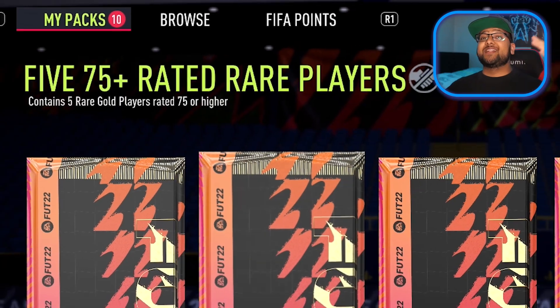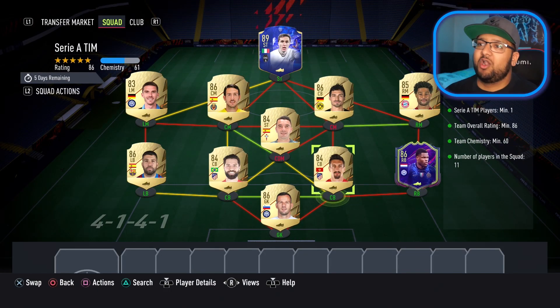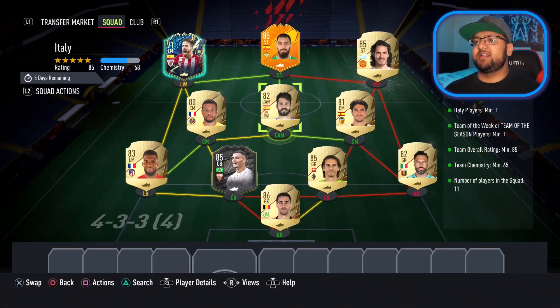Well, guess what? We've got 10 75-times-5 packs. Let's get some fodder. That is the 86 rated squad for Nicola Borella. I can't believe that this is an 86 rated. I feel violated. And there is the 85 rated squad.